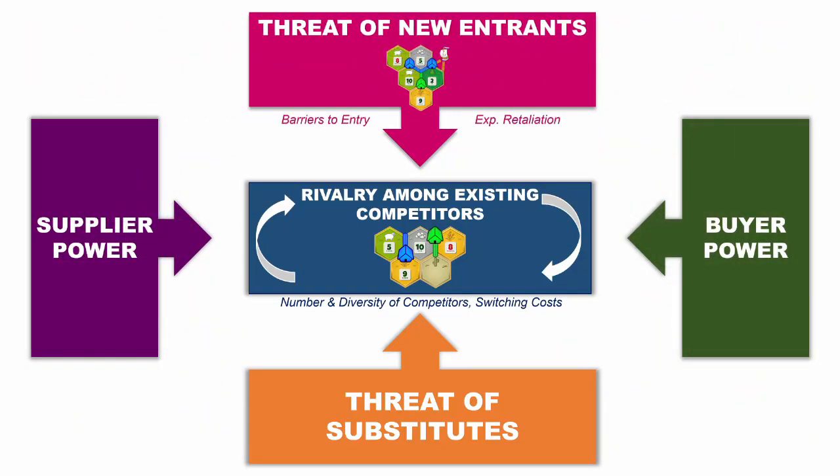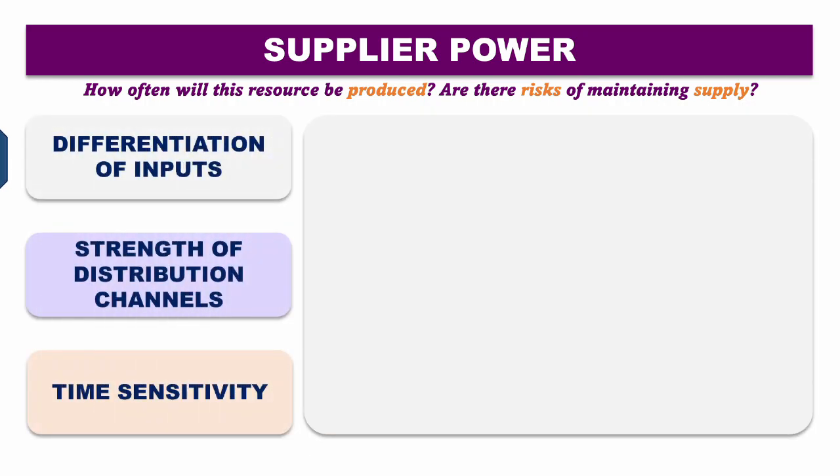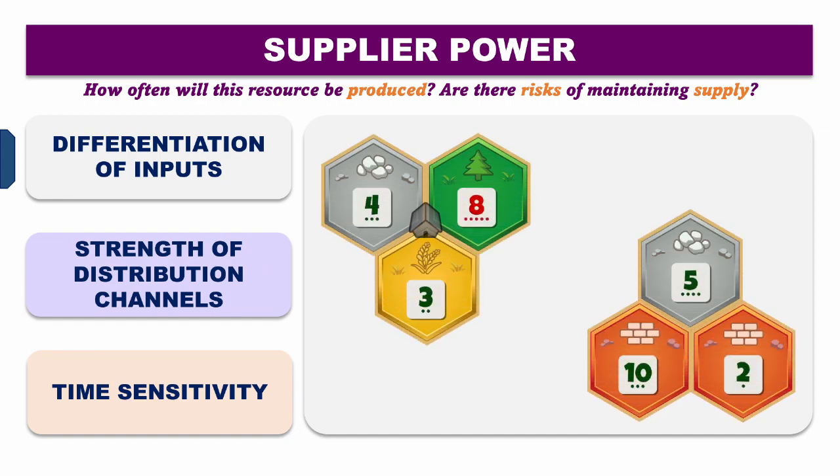Next we can look at supplier power. In a business sense, these are manufacturers who sell inputs to companies who then commercialize and sell to consumers. In Catan, suppliers are simply the hexes and dice. First: differentiation of inputs — being on multiple hexes of the same resource not only increases your volume and production, but also makes you difficult to block. No matter where the robber is, you'll have another source of income.